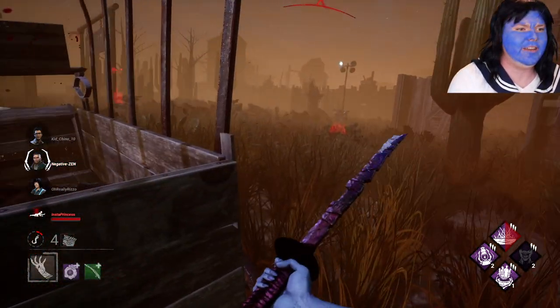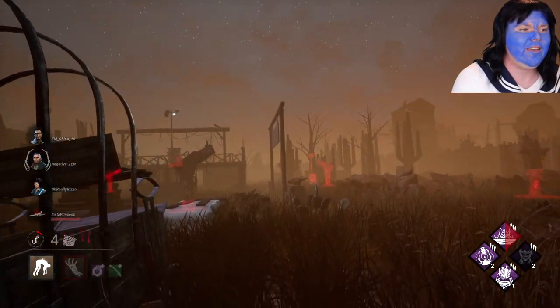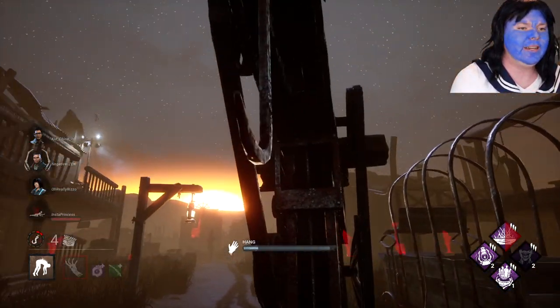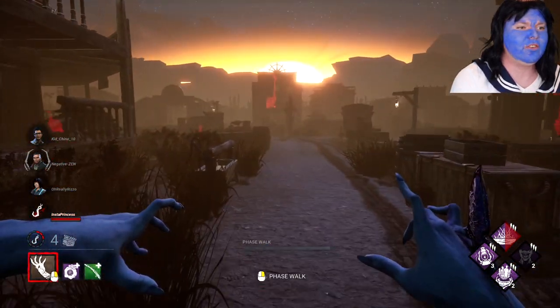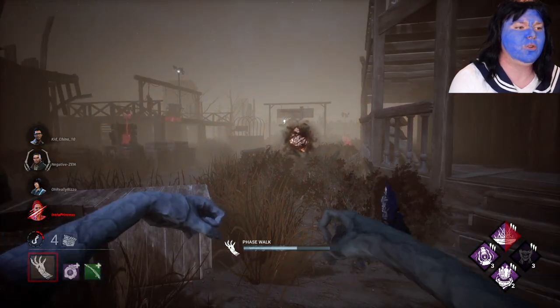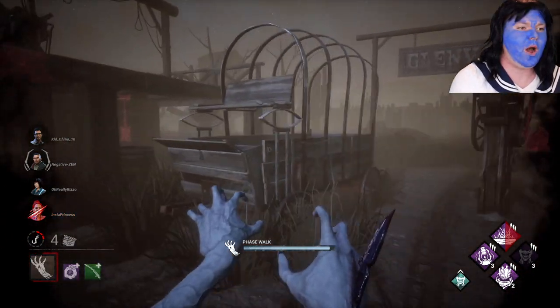Not sure why you try to heal — I'm right here. We're going to get our third stack of Dying Light, which means all survivors but the Obsession are minus 9% for healing and repairing. I'm going to zoom away here. Those survivors are right there — I want them to get the unhook, but I'm going to zoom away, get my third stack of Devour Hope, and we are going to insta-down. All survivors are exposed right now — they're all insta-downable, I just need a quick swipe.